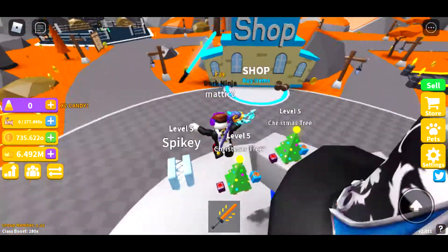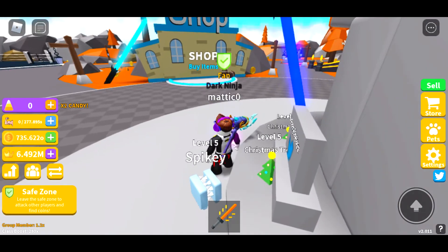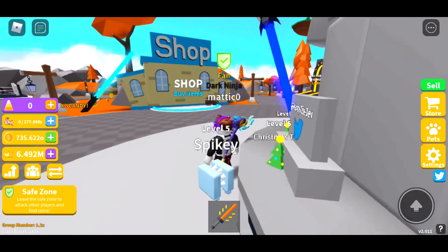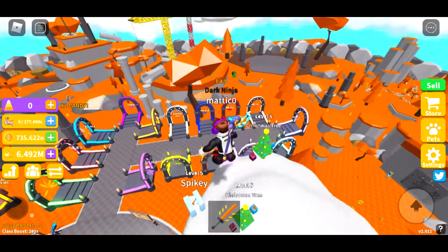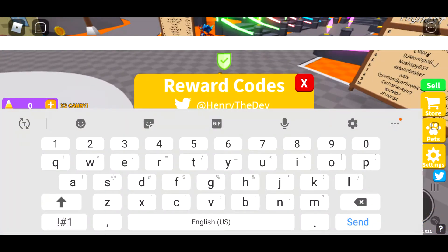We're going to do all the codes right here, but have it all set up. There's not a lot this time. I don't know whether it's expired or not, so don't judge me if it's expired. But we're just going to check out. Now let's do these codes.